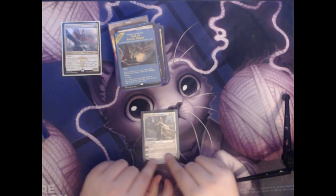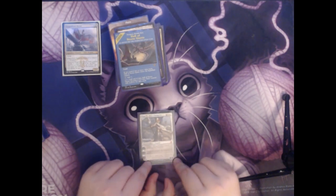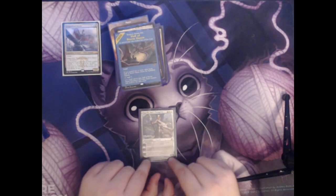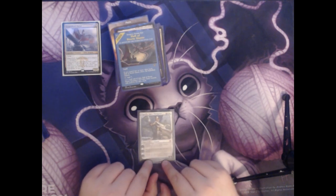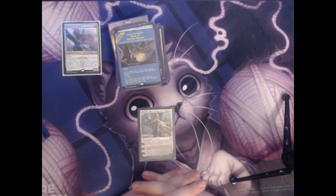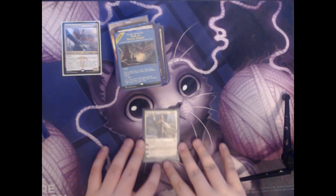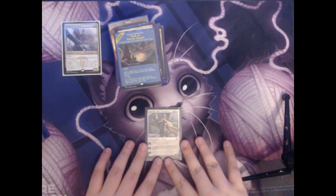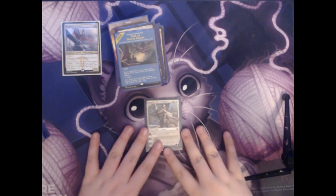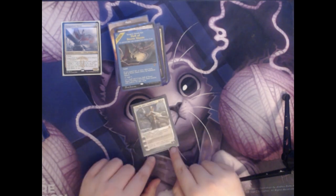Next we have Elspeth, Sun's Champion. This is four colorless and two white for a Planeswalker with four loyalty counters. Her plus one puts three 1/1 white soldiers into play. Her minus three destroys all creatures with power of four or greater. And her minus seven gives you an emblem where creatures you control get plus two plus two and have flying. If you played Standard while Theros was legal, you know the power of this card. It can gunk up the board with creature tokens, destroy really powerful other creatures with the minus three, or the minus seven with enough soldiers can win you the game on the spot.